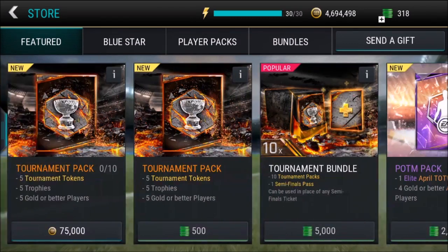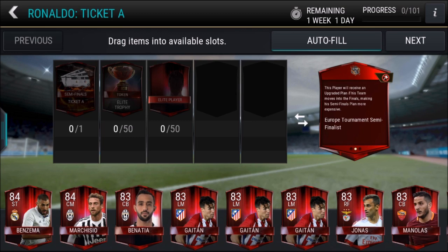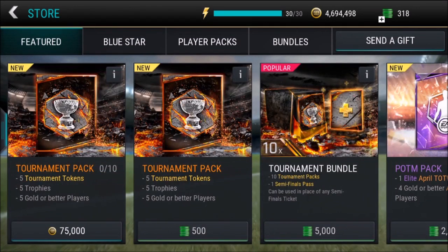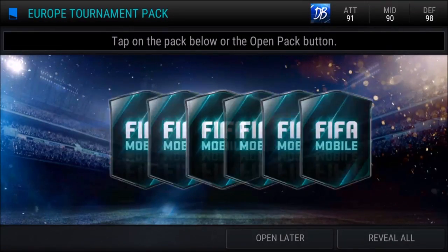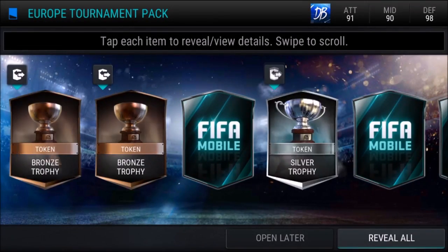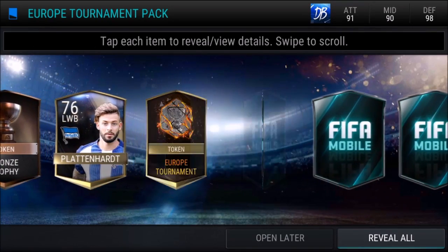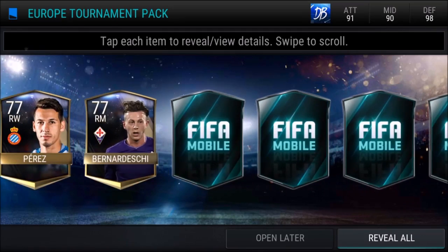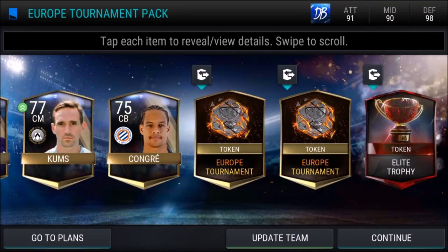Over in the store we've got 10 75k packs. However, looking at these players they are in fact untradable, so I don't want to open all 10 if I don't need to. I'm just going to crack open 5 to begin with. We get a bunch of trophies, players, and for any elites we get Europe tournament tokens - including an elite trophy.